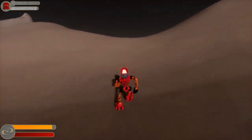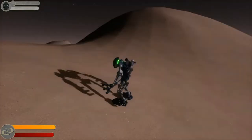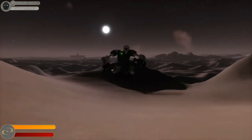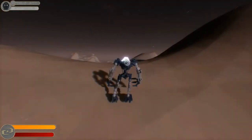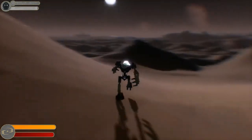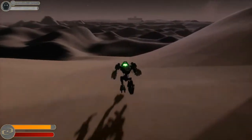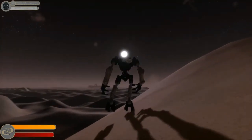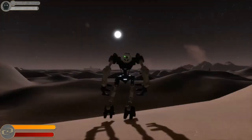Let's check out the other two Toa. We have Onua, who has the Pakari, the great mask of strength. As of right now, I have no idea whether Onua's mask actually works or not. You press Q and it makes everything go fuzzy — I'm assuming you would then interact or attack something. However, I haven't found anything that Onua can actually interact with, so as far as I know Onua's mask doesn't work right now. He also can't fight, which is kind of a bummer.